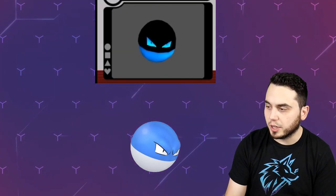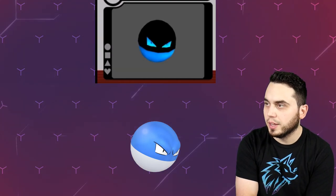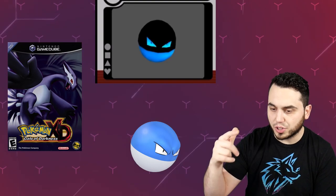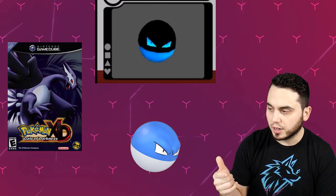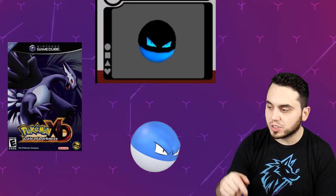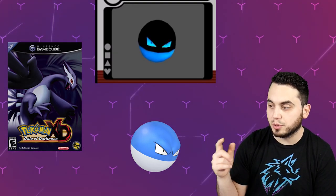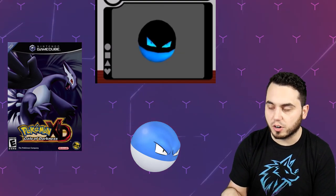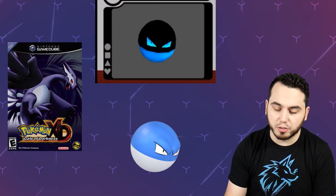And of course Voltorb here, a drastic difference. This is actually from Gale of Darkness. Instead of having the blue on the top, it's actually got the blue on the bottom, and then it's black on the top, which is super duper different and actually really cool. I would say that I like the current Voltorb still, because I just like the contrast of the blue and the white as opposed to the black and the blue. But nevertheless, really cool to see Voltorb. I still like the current one, but Voltorb's a great Shiny too. I love those blue Shinies — really, really clean.